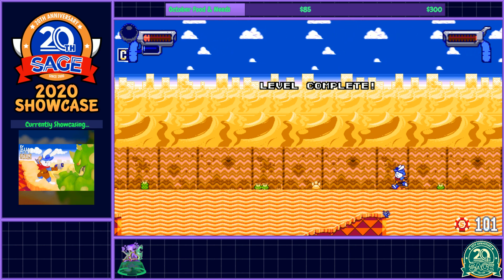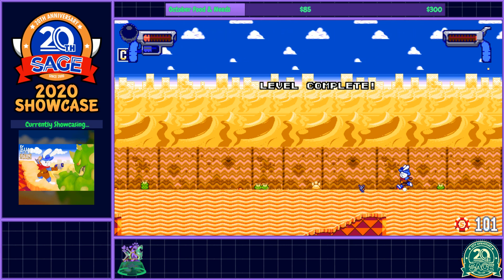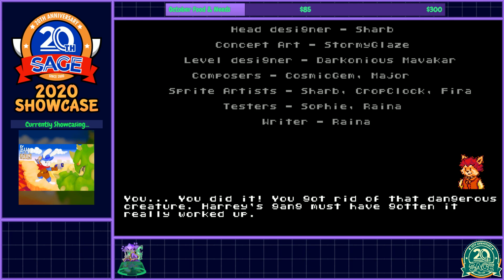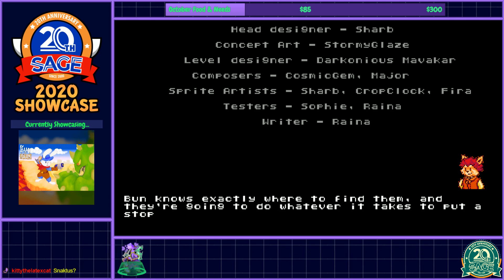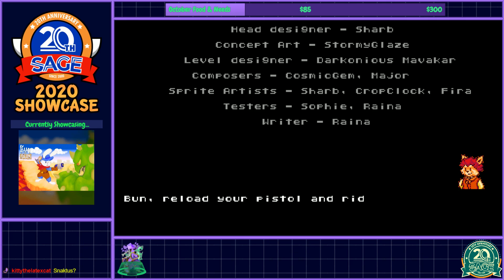Gunstar Heroes victory music. That seems alright. You did it — you got rid of that dangerous creature. Harry's gang must have gotten really worked up. Speaking of Harry, Bun's journey isn't over yet. They've still got to get to the bar. And after that, Harry's only one of the five bad guys making up his dangerous gang of outlaws. Bun knows exactly where to find them — Betty, Julie, Ricky, and Mikey. Four names that make that rabbit shiver. Bun, reload your pistol. You're my Wilder West hero.